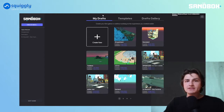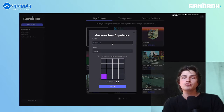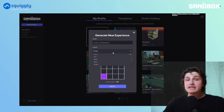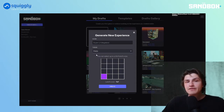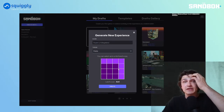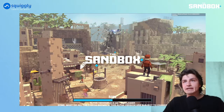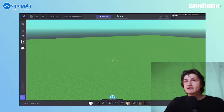In my drafts, you can hit 'Create New.' Name your experience — I'm going to call it 'Super Lit Mega Land,' obviously. Then you have themes: empty, lake, desert, nether, meadow, Antarctica, and jungle islands. Try all of them to see how they look. I always start with empty because it's much easier to terraform and build something custom with your own custom blocks later.